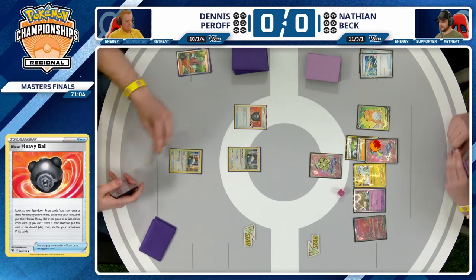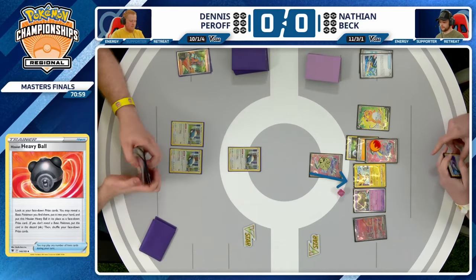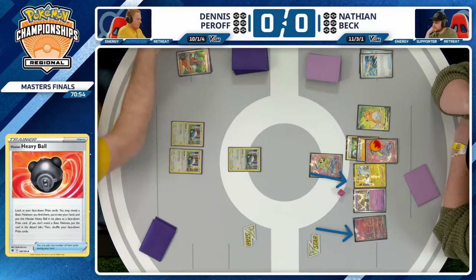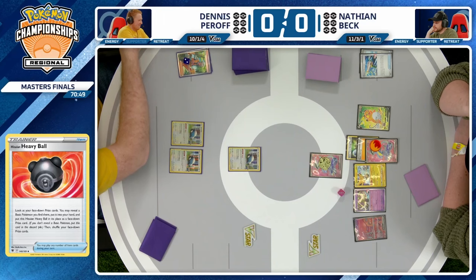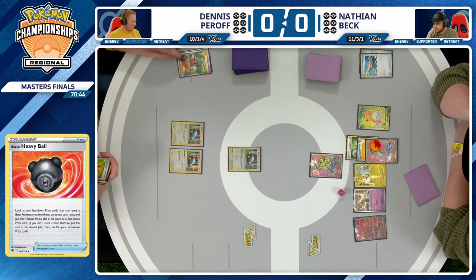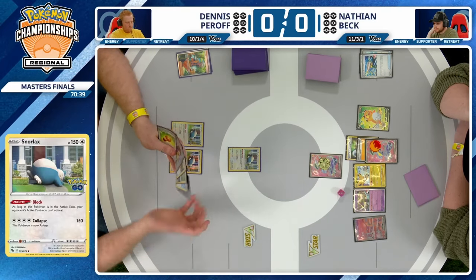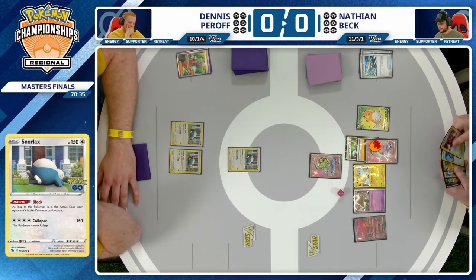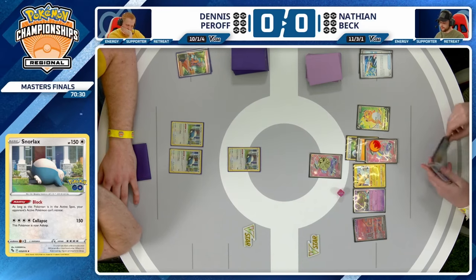As opposed to getting the Snorlax, there's debate about whether Dennis might just grab the Mimikyu — and you can see this is a tough call. The Mimikyu is pretty good in this matchup; there are only a couple things Nathan can do to hit it. Nathan grabbed the Zapdos out of the deck — that is one option. Another is to use Mew EX's Genome Hacking, copying your opponent's active Pokemon's attack. So even though Mew is an EX Pokemon, it can copy Mimikyu's attack, which places damage counters rather than doing damage. It does seem like Dennis has decided to go with a Snorlax — triple Snorlax in play and a pass.